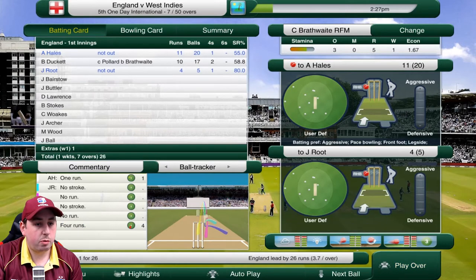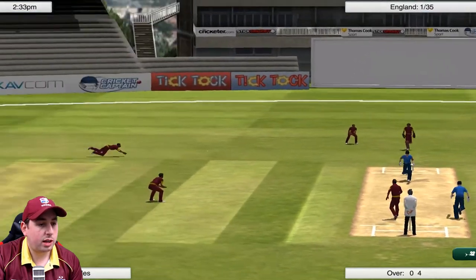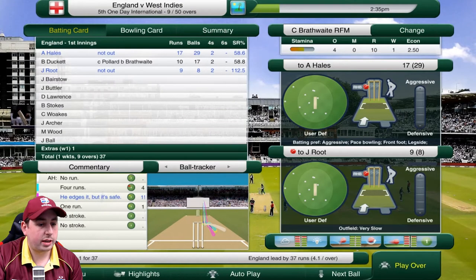Joe Root is into the crease and we're going to make sure we are playing the same sort of line here. Searles into Hales who manages to get it past the fielder to the man on the boundary and comes back for the single.